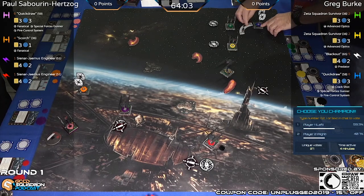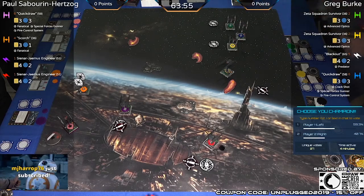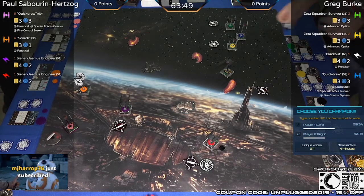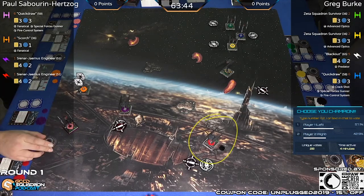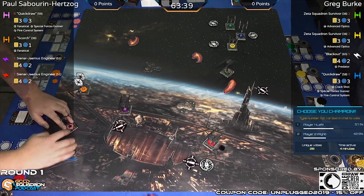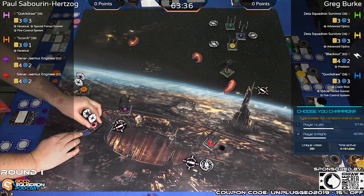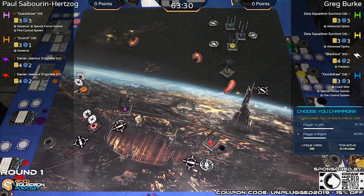Quick Draw's next to move — there's the hard two. The SFs are going to be out of the fight; this is going to be a one-on-one: Blackout versus the Sinar Jameis Engineer. It's a range three shot, so the silencer will still end up with three defense dice, and the gas cloud ability should mean it's probably okay — especially since Blackout doesn't have any modifications on that attack except for the target lock.